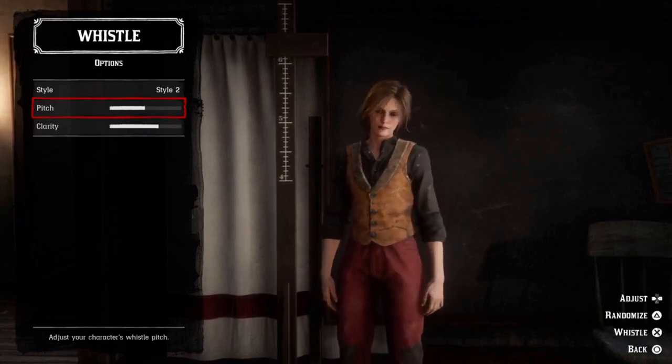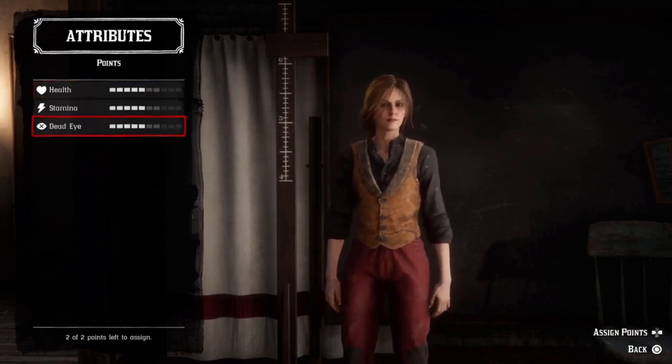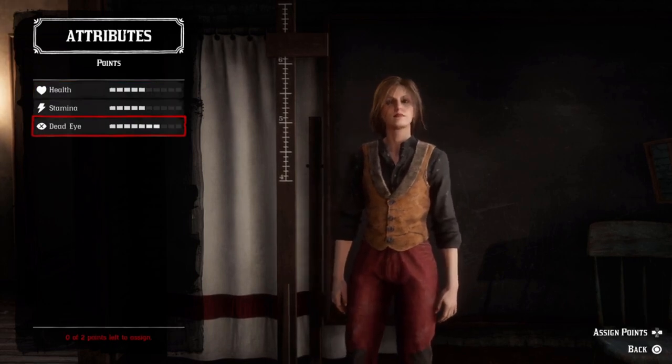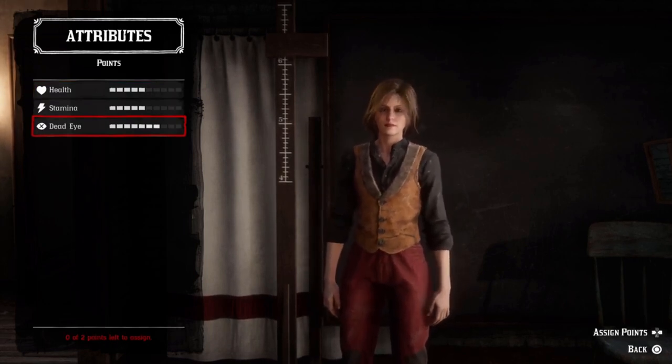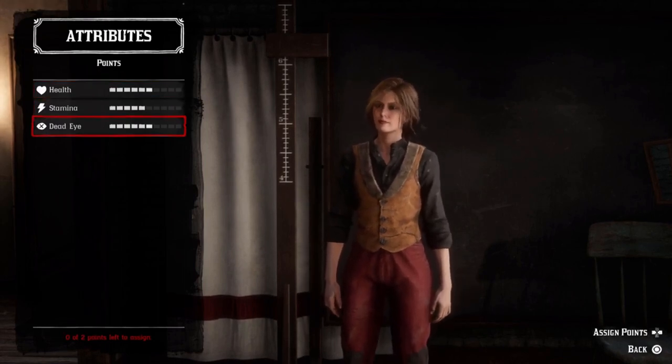Next, you have two points you can assign to your character to get them started on ranking up health, stamina, and dead eye. I recommend that you don't assign either of these points to stamina, as this is the easiest to rank up. You can either assign them both to health, or what I normally do is assign one to health and one to dead eye.